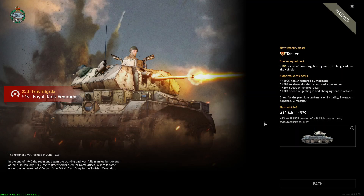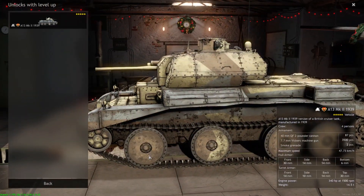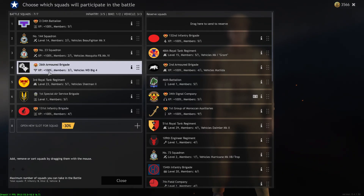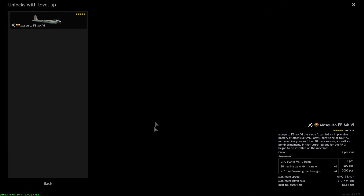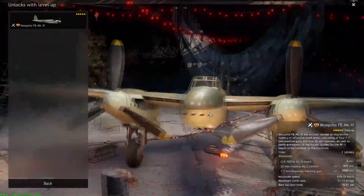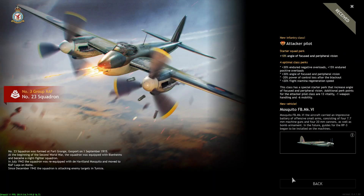For Tunisia Allies vehicles: the A13 is a cheaper option I like better than the Matilda because the Matilda is just too slow to get out on the battlefield. The Mosquito is great — pretty much the best premium aircraft in the game because it can dogfight and also bomb. It's not a bad aircraft at all.